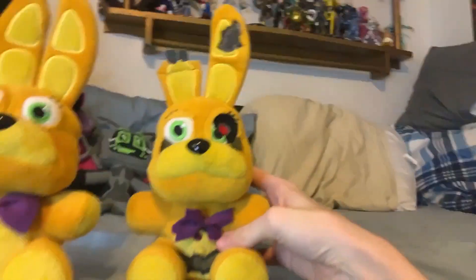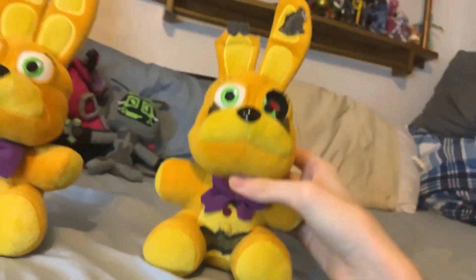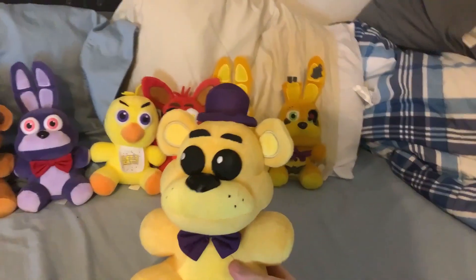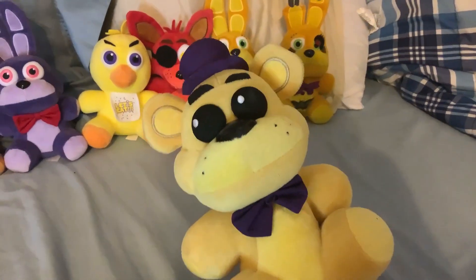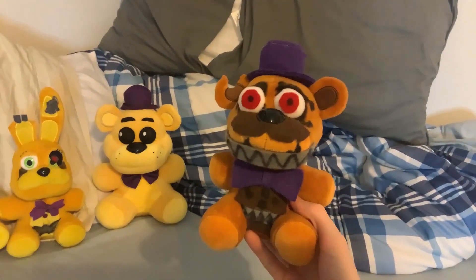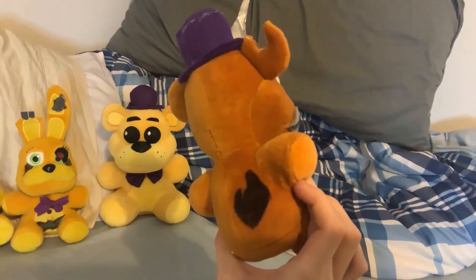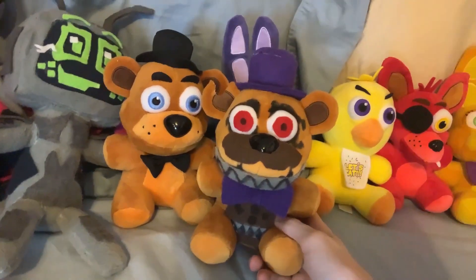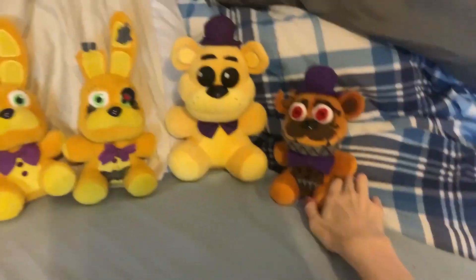Now we have Withered Spring Bonnie. I took some liberties making it unique with things like a different eye, also making it similar to Springtrap's withering. Then we have Fredbear — I finally got a Sanchi Fredbear after all this time. After learning they weren't going to restock him, I knew I had to get on that. I got this guy for $65, which isn't bad considering how much these go for on eBay. I also have an updated Nightmare Fredbear — less felt and yellow, more brown. He actually looks much more accurate to Funko, even if the brown color isn't quite perfect.